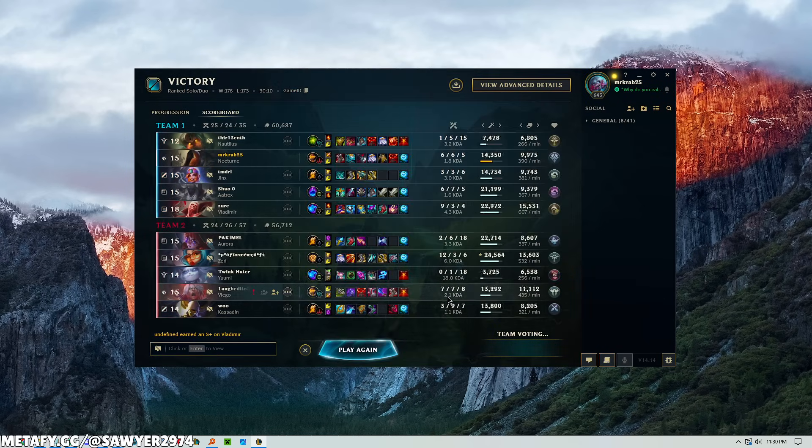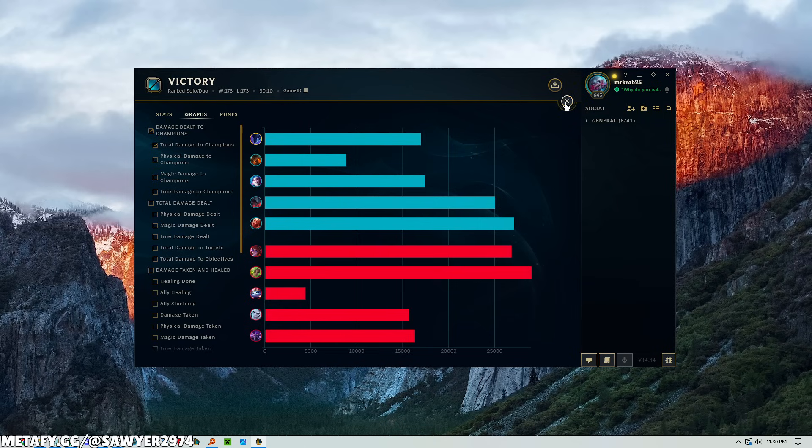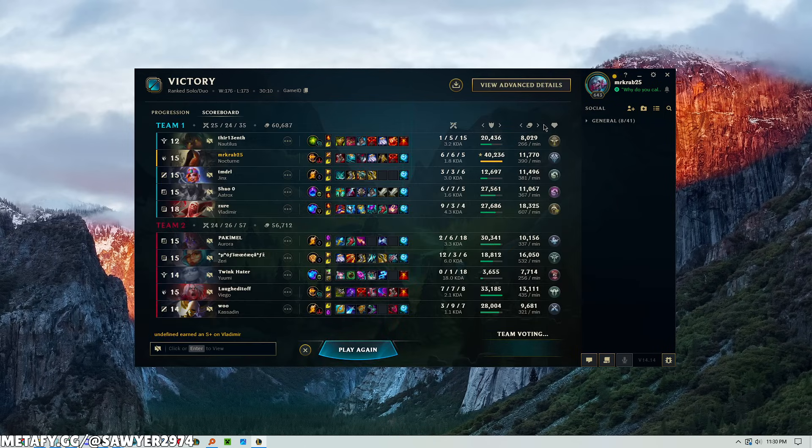That puts us at Diamond 183 LP. Final damage dealt: 16,000 and damage taken: 40,000. Nocturne gets carried by his team for a game — but we definitely did some more lifting this game. It was so awkward to play with the Nautilus, but I stay true to my morals: I ult the carries, I frontline and I die like a man's supposed to. I go to work, I eat dirt. Nocturne's so strange — sometimes so beast mode, sometimes eh. But so long as it's not 'I'm too scared to do anything,' then we're really talking. Thanks for watching, be sure to leave a like and subscribe. Hope you enjoyed. See you next time.